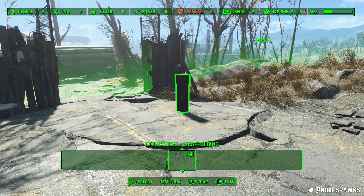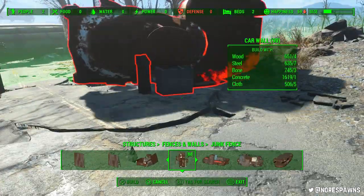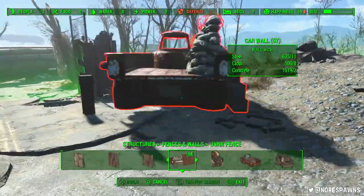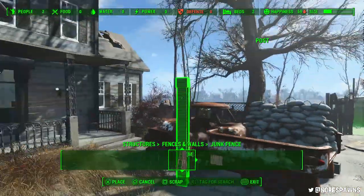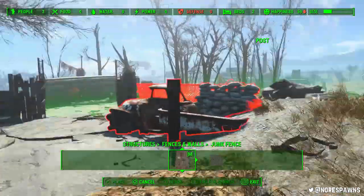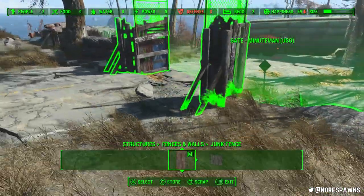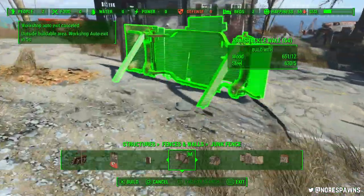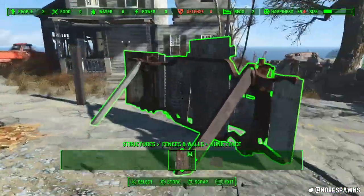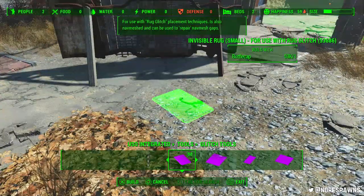This was an interesting settlement to do as well because of the plan I wanted to go with. I was tempted at first to turn it into another Children of Atom settlement, but I decided to hold off because it just doesn't make any sense — the fact that I've just slaughtered a load of Children of Atom and then I'm going to turn it into a Children of Atom area. The next video we'll actually be repairing the house, and it's probably going to be quite a substantial build. The idea is we're going to turn it — because you've got all those holes in the roofs — kind of like I did with the Spectacle Island house, building out of the roof. It's going to be quite a funky little house.